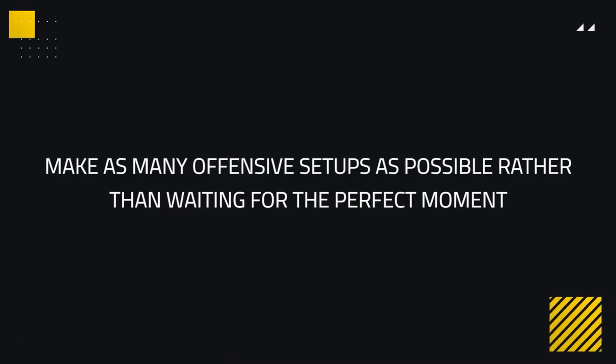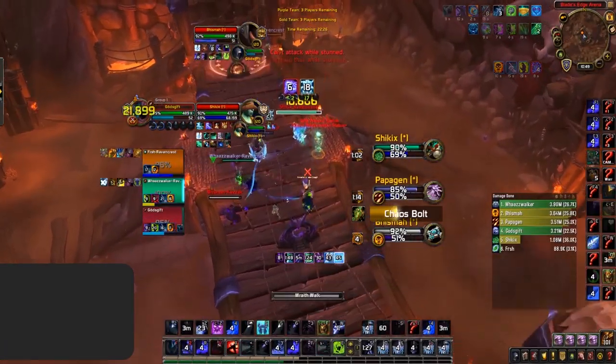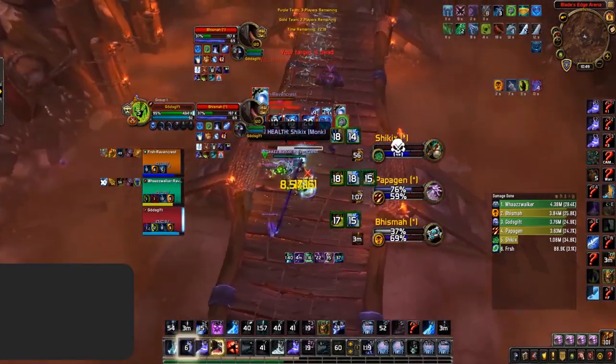It's also important to make as many offensive setups as possible rather than waiting for the perfect moment, as you may lose out on pressure by not having as many setups during the game as you should. Waiting too long can mean the enemy team gets their trinkets or strong defensive cooldowns back in time to survive. Getting in as many offensive setups as possible will more likely lead to a kill. Making these great offensive setups should always force trinkets or big defensive cooldowns when done properly.